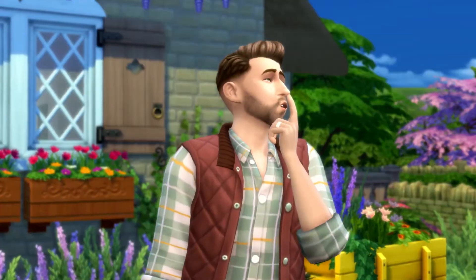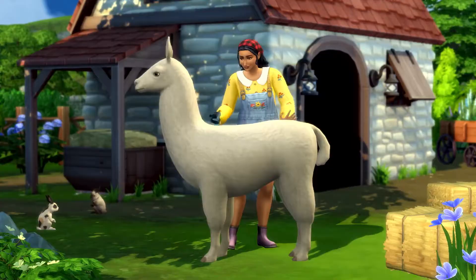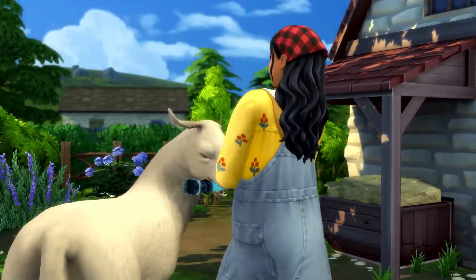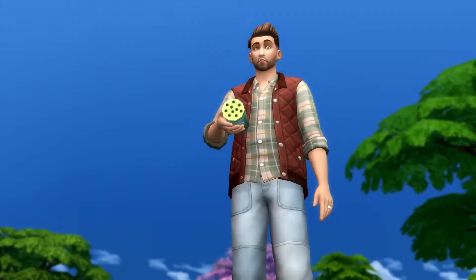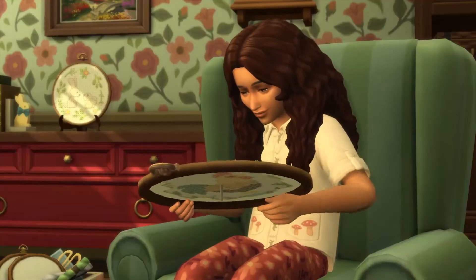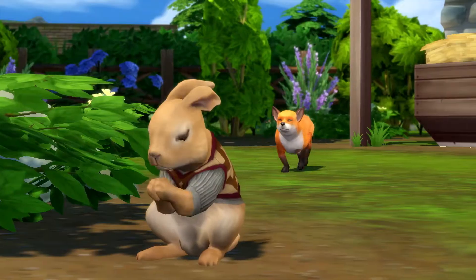Your Sims can raise cows, sheep, chickens, and alpacas, but keep an eye out for sneaky foxes. At the end of the day, your Sims can go down to the pub and chat with the locals, or they can go into the woods and befriend wild creatures. Really, this is typical village life. Sims 4 Cottage Living comes at a price of Rs 2497 in the PS Store for pre-order.